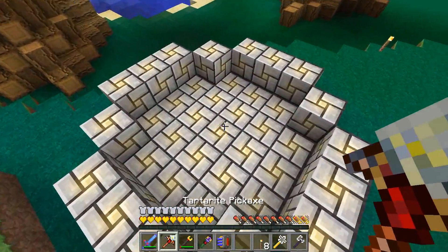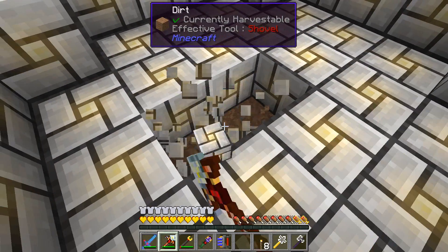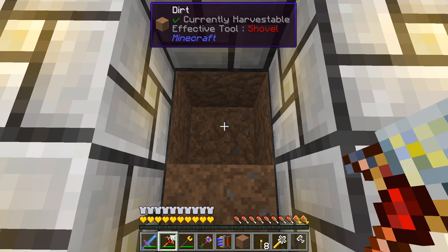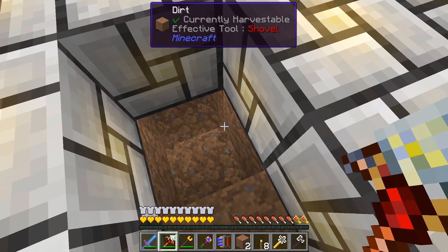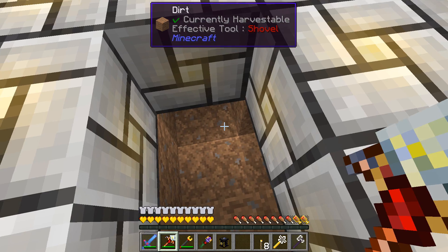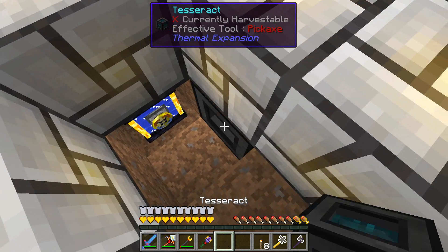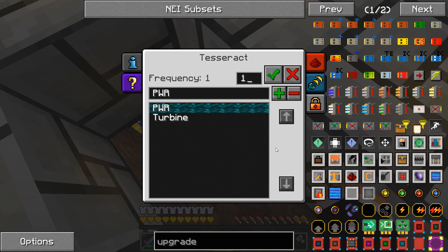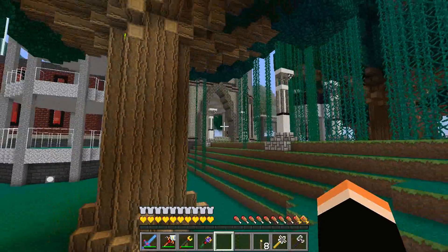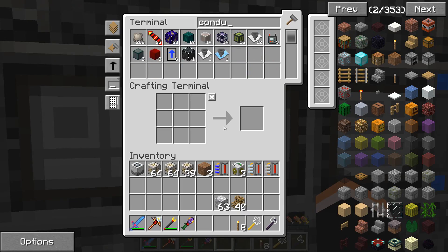We'll just need to make a place for the tesseract. Let me clear some of this out so I can step down here - that's getting kind of annoying. I want to set a place for the tesseract and for the ender tank. We'll open this up - the tesseract needs to be set to power, that's the only purpose for it.